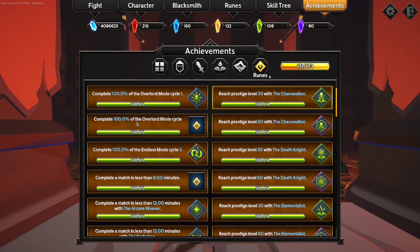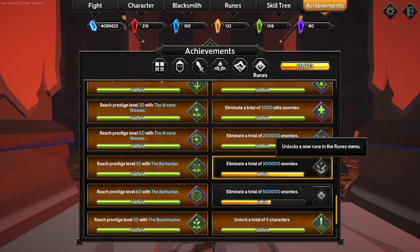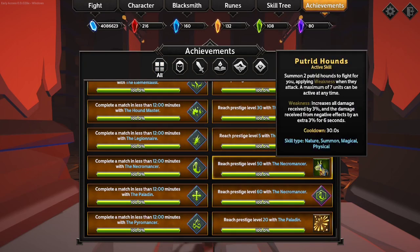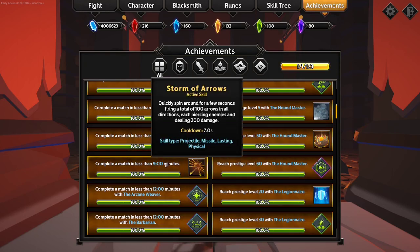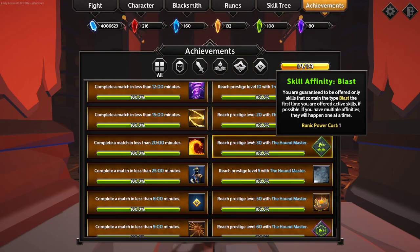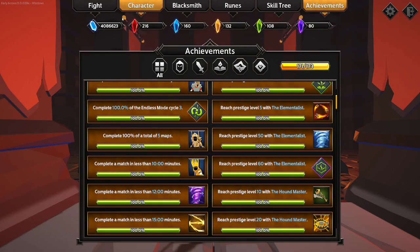The other way to increase runic power is through achievements - there are a lot of achievements in this game. The two I currently don't have is just killing a large amount of enemies; I have not killed 300,000 enemies yet. Through these achievements you unlock things like additional weapon skills and additional runes, so it incentivizes you to actually do them because it will help you in the game. You don't have to go out of your way to do them - you can just get these achievements by playing whatever character you want, leveling them up, and beating the map.